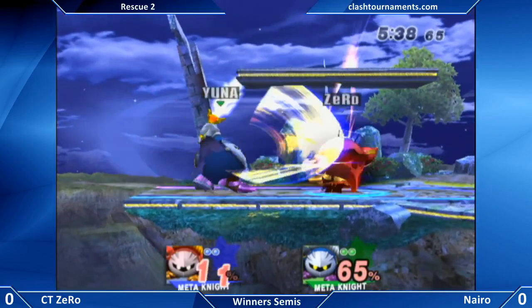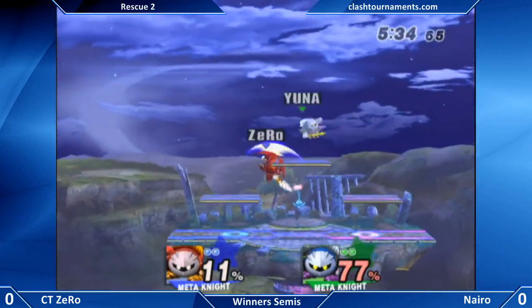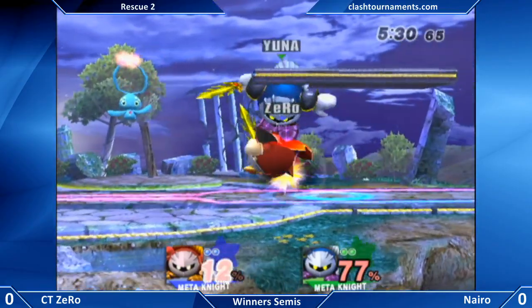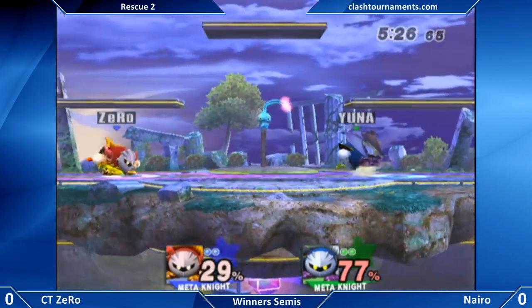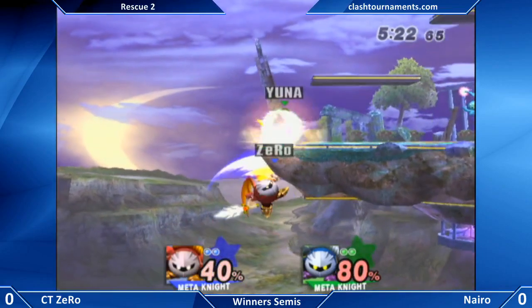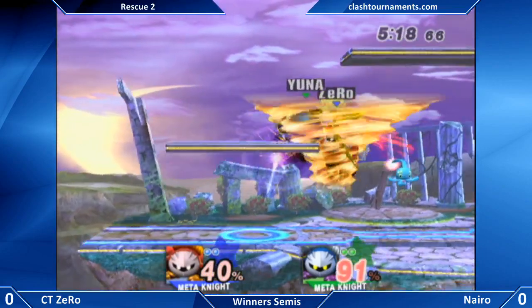Naira always plays all about momentum, and if Naira gets momentum — yeah. I'm a little surprised he didn't punish the f-tilt with a grab, because he'll be able to pick up more momentum off the grab. F-tilt is not a really momentum-based move. But now that he did get that down throw you can see that he's got his little swag going on, still trying to make something out of it.